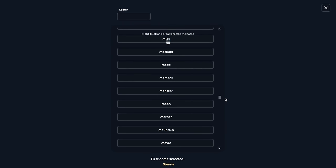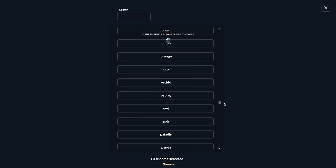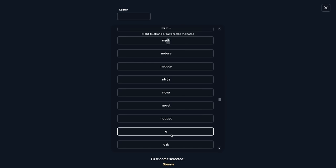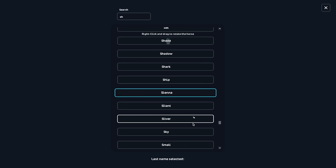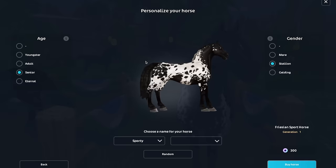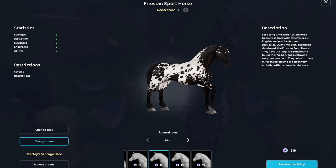I remember back in the day being jealous of everyone hanging out at Steve's with their gen 1 Jorvik Friesians and their dressage club — always the dressage club. I was like, how can I be like them? I'm trying to name this horse. How about Sienna? I already have a horse named that. I'll name this one 'Sporty' because it's the sport horse. They only cost 300 — I've dropped more for jackets in this game.